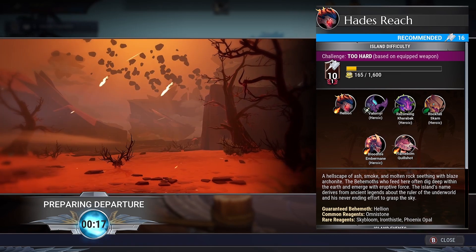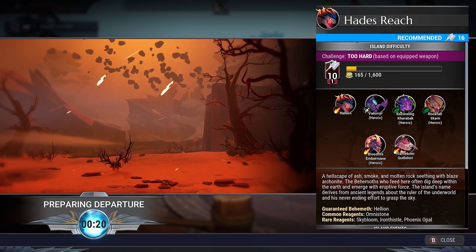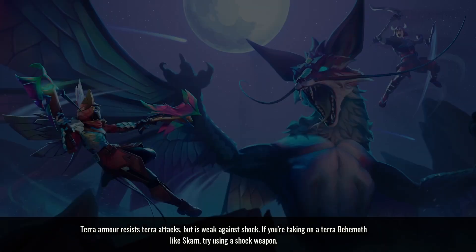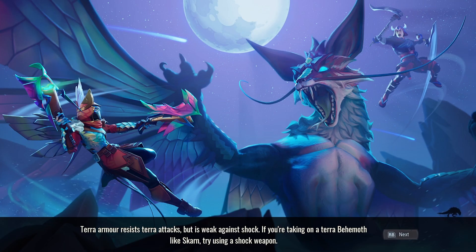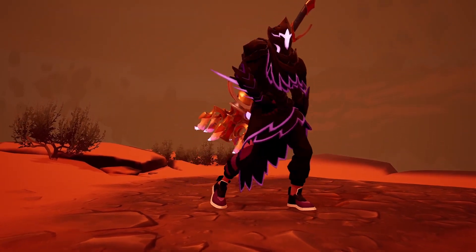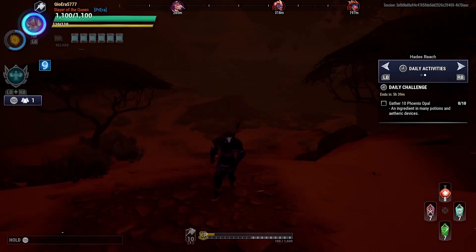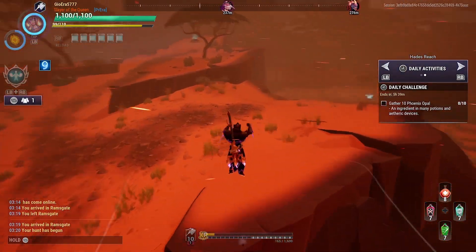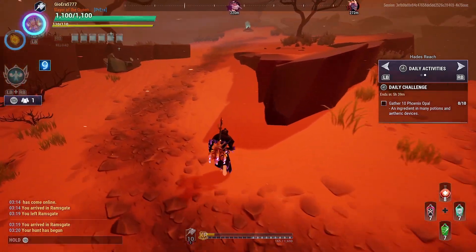So yeah, mostly Fire, Blaze, Behemoth — but that's okay. I'm playing Hammer now, not really used to playing with Hammers, but we're gonna give our best. And here we are on the Hades Reach. Let's see what the starting lineup is gonna be for us today. We got triple Blaze Behemoth, the Flavor Cool Shot, the Embermane, and the Hellion.